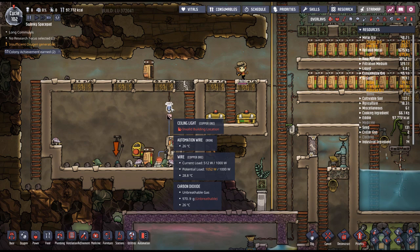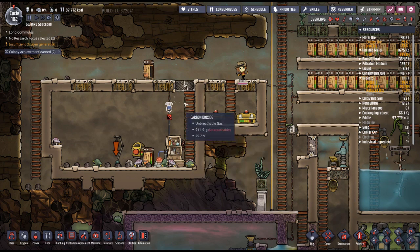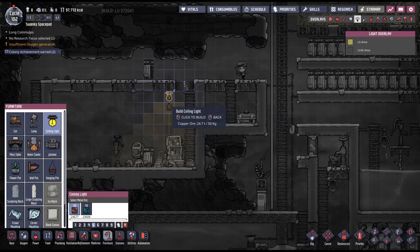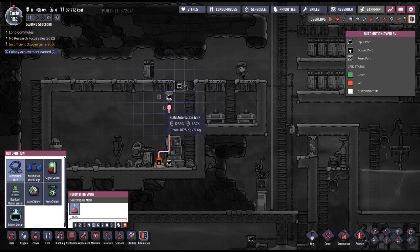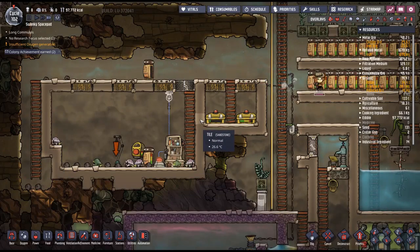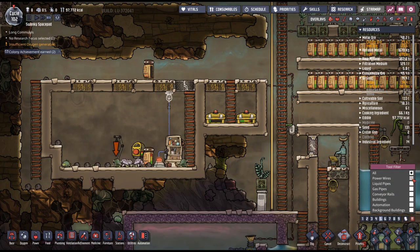Invalid building location — really? I've been able to put them there in the past just fine. I guess that'll work just as well. So now we can break down the power wires.